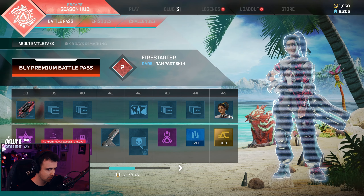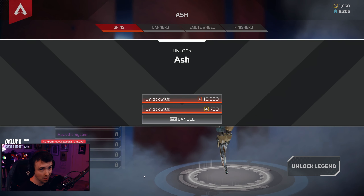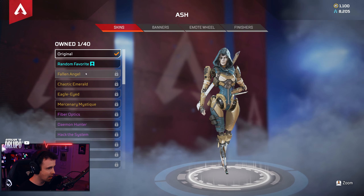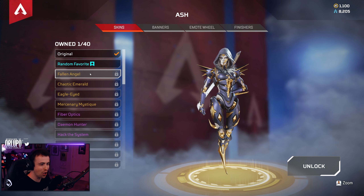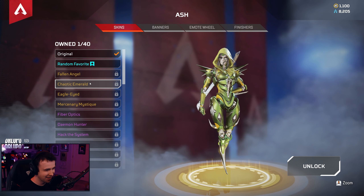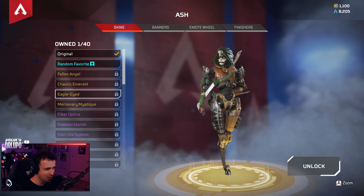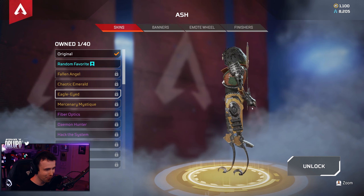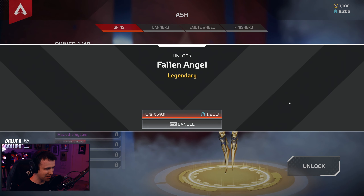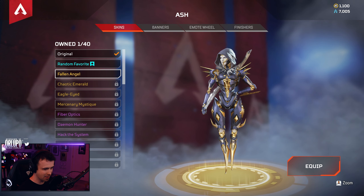There's your Season 11 battle pass. I want to see Ash big time — which means that's an immediate unlock, absolutely. Look at all the Ash skins — oh dude, they're so sick! She's really freaking cool, man. Oh dude, what's the other one? Oh my god, she's really freaking cool, she looks so sick! Holy crap. Yep — immediate equip.